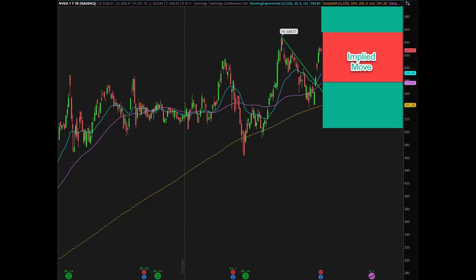We're going to be jumping into another Red vs. Green ER Edition with NVIDIA. They're going to be reporting after hours today on May 26. We have an implied move of about 30, so current price plus 30 minus 30. You're looking at a range of about 600 to 660, which is roughly all-time highs over to the 50-day.